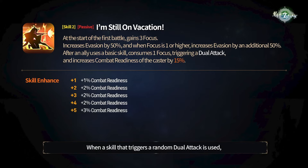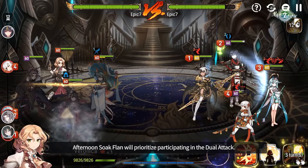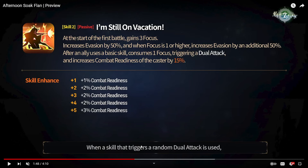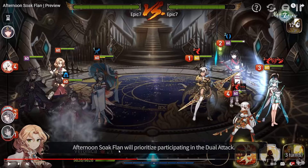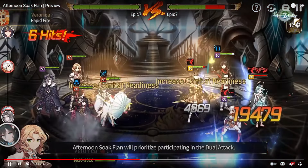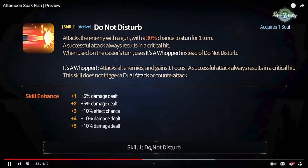A very important thing people don't actually know: when a skill that triggers a random dual attack is used — such as Conqueror Lilias, fire Lilias, or anything of that sort — afternoon soak Flan will prioritize participating in that dual attack. So she'll be prioritized, which is a very important part of her kit. Conqueror Lilias can actually guarantee that she brings her in for S1s.